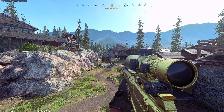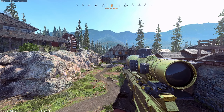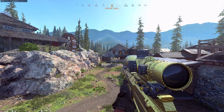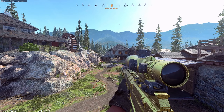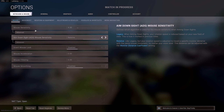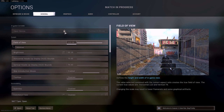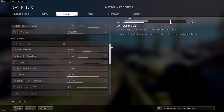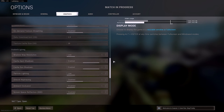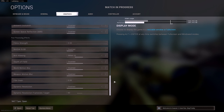Hello guys, welcome back to another video. Today I'm comparing NVIDIA filters off and on, like the FPS difference. I can first show you my settings — 110 field of view — and I'm going to scroll through this so you can see I have pretty much everything on off or low.